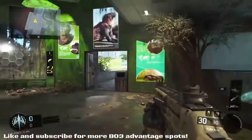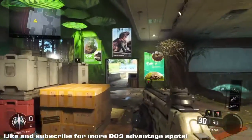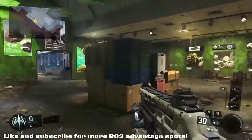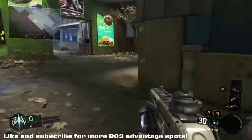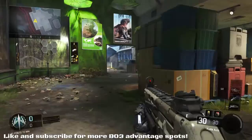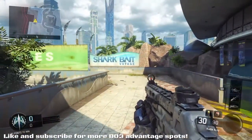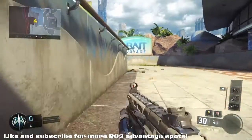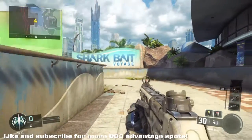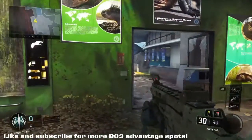Hello and welcome back to another Call of Duty Black Ops 3 video. Today we're running down a list of advantage spots and tactical positions you can use on all of the maps, going through them one by one starting on Aquarium, giving at least three or four positions per map. These positions will help you get a tactical advantage over the enemy team, get the first kill, and keep you positioned behind cover whether you're in low health or trying to get the drop on someone.